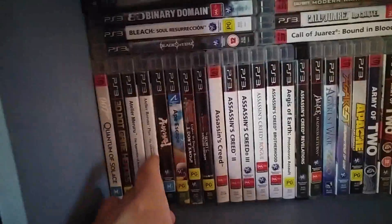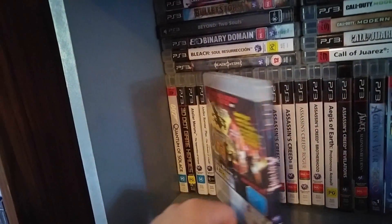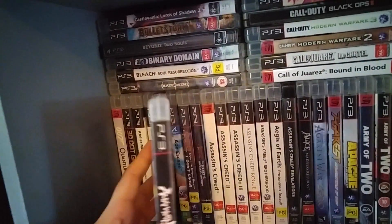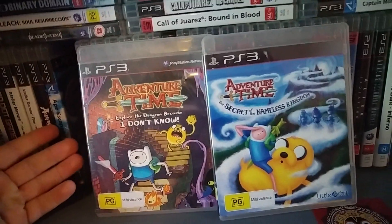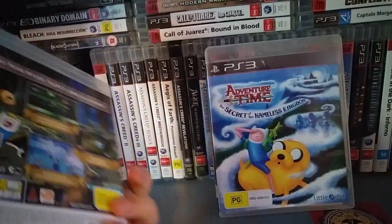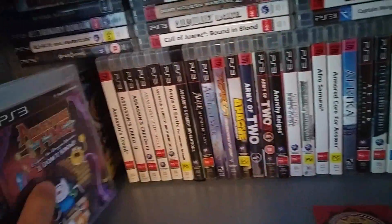Asura's Wrath is a recent buy and recent finish. It's a super short game but you play as a god fighting other gods — it's a lot like an interactive anime. Pretty cool. Ape Escape is a Move game. The Adventure Time games are a lot like classic games — one is a lot like Legend of Zelda and the other is a lot like a dungeon crawler. They're good games; check them out, especially if you're a fan of the series.